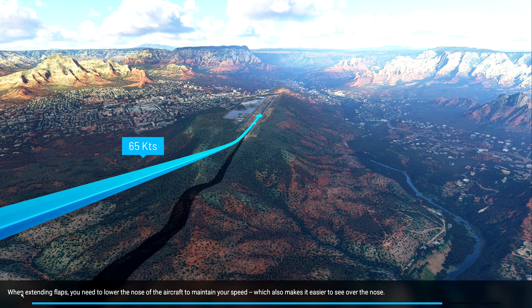When extending flaps you need to lower the nose of your aircraft to maintain your speed, which also makes it easier to see over the nose. Stall speed with flaps is 40 knots, so if you get to 40 we're stalling.